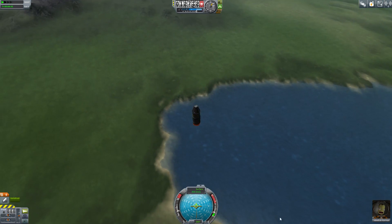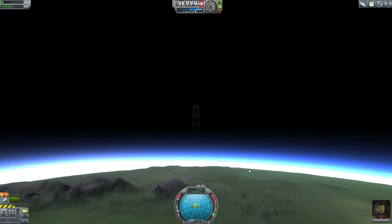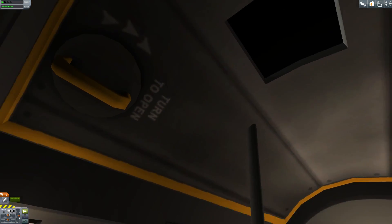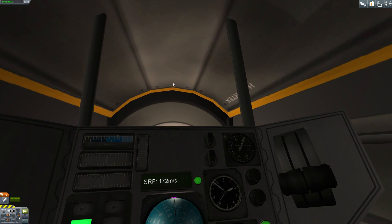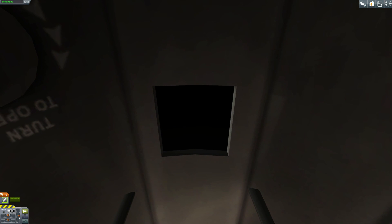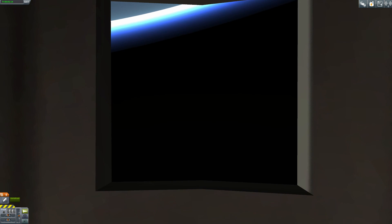Did we make it? Are we in space? Jebediah looks pretty excited. Whoa. Look at Jebediah's view. How do I get out of Jebediah's view? I don't want to see this anymore. That was cool for a second. How do I go back outside? Can't see out my window.